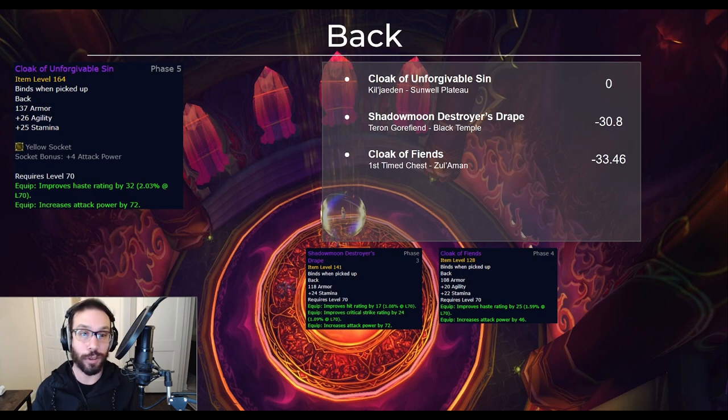There is only one new cloak in phase 5 for physical DPS: the Cloak of Unforgivable Sin that drops off Kil'jaeden, and everybody's going to want it. For good reason too — even with the low stat budget of a cloak, it's a full 30 DPS upgrade over your previously best option, the Shadowmoon Destroyer's Drape.